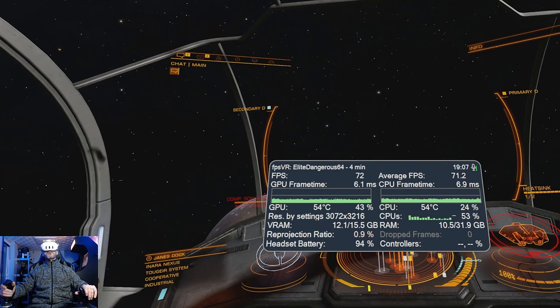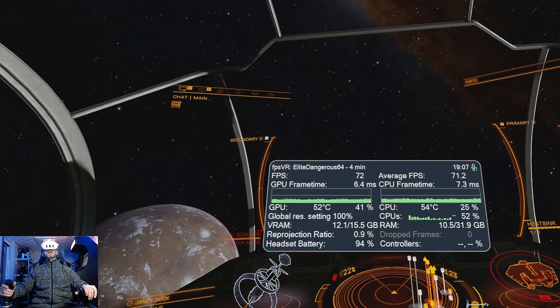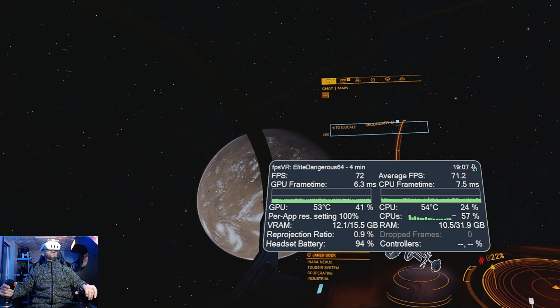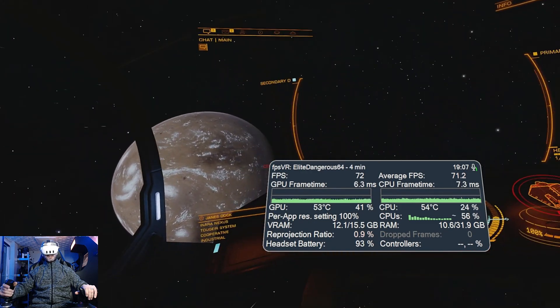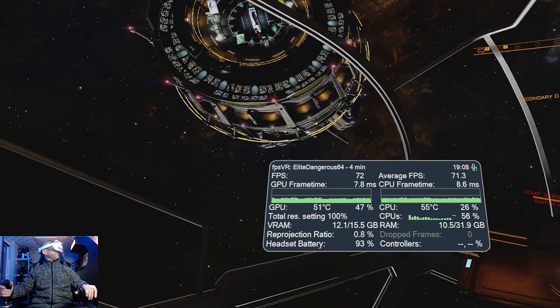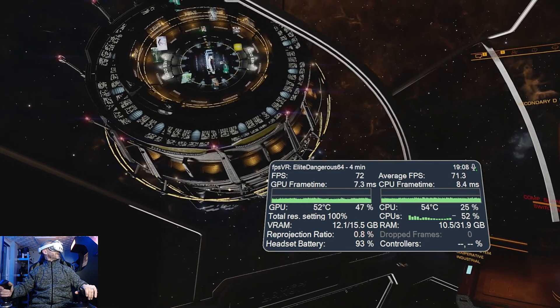I'm being very conservative on the in-game settings trying to maintain a nice solid 72 fps. It only dips down a little bit in stations. It's running really well out here — you can see the GPU performance is at about 48% utilization.